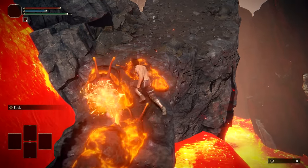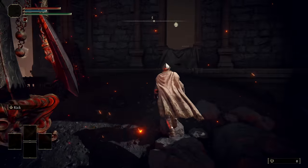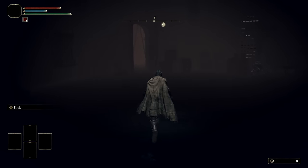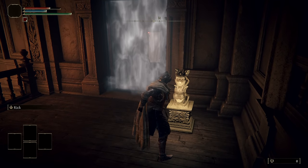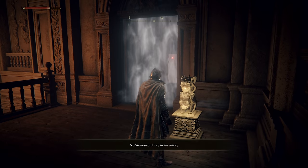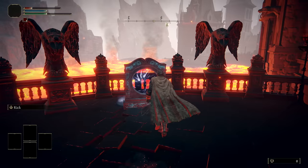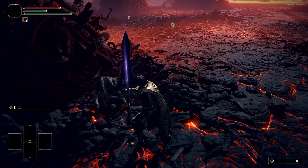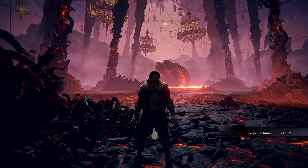We've managed to skip the Godskin Noble boss, but it's too early to celebrate, as dying will mean we'll have to do it all over again. Let's take down the shortcut elevator just in case. We soon discover that the door to the entrance of Volcano Manor is blocked. I should have picked the stone sword key starting gift, but thankfully there are other ways of getting them. We venture into Reichard's lair and pick up a unique weapon called the Serpent Hunter. This weapon might come in handy later.